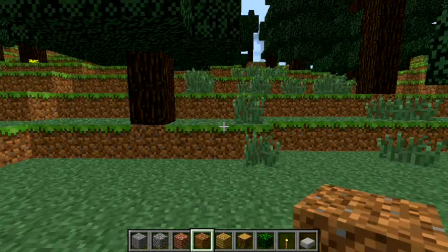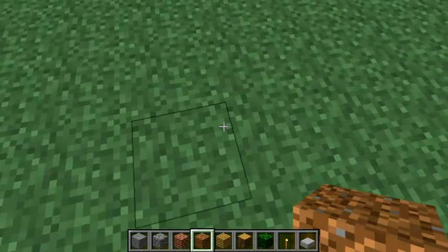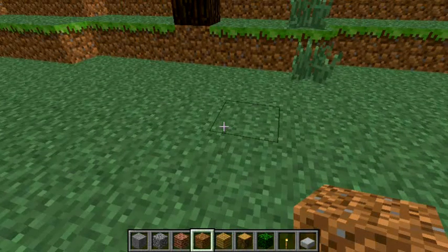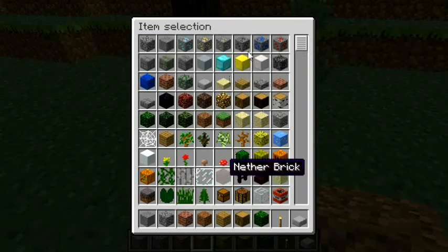What I want to show you is a texture pack I made that allows you to see underground and see caves, dungeons, strongholds and stuff like that. As you can see, my inventory is just normal and I have the normal texture pack open.